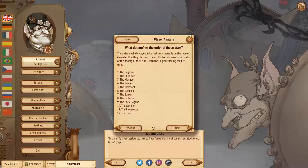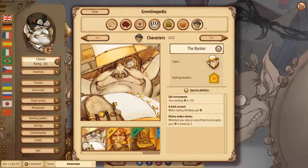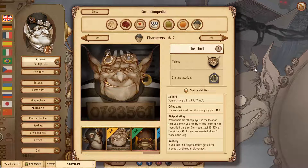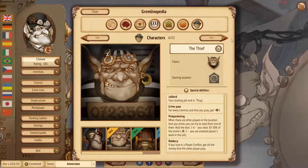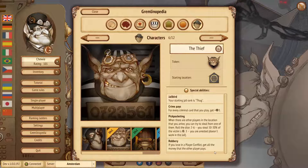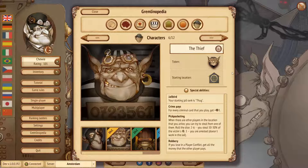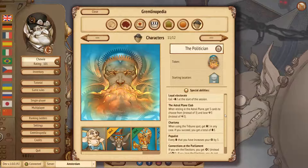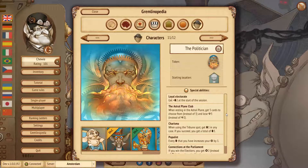There are three changes in character abilities. First, the Thief: he used to start with one malice — no longer. He also used to get half of the money paid by the other player when losing a conflict; now the Thief gets all of the money the other player pays to win. The second adjusted character is the Politician: he used to get three score points when winning elections, and now gets two — so we're making him slightly weaker.